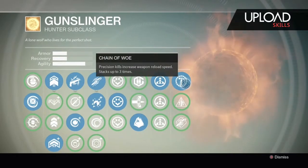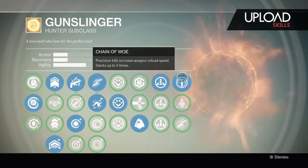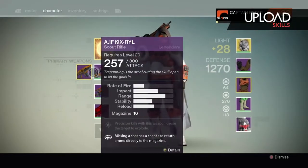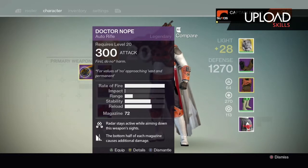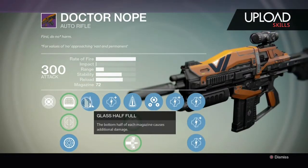Way of the Drifter — and here is my favorite: Chain of Woe. It increases my reload speed, so once I get some precision kills, I actually have better stability and better reload. Here's my main weapon — Doctor Nope. It's by far my favorite.